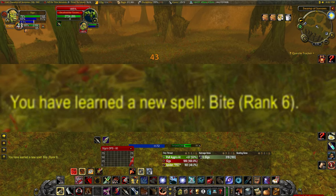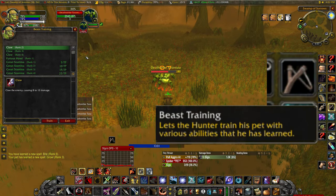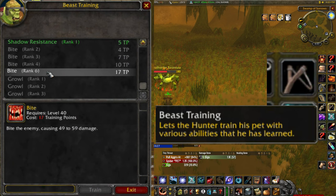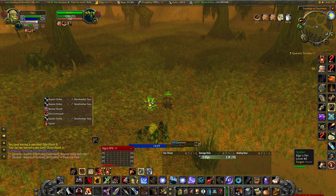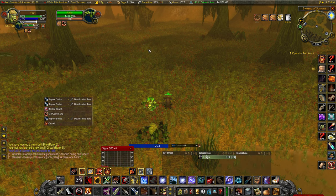After that, you can confirm that you've learned this ability by opening your Beast Training window and ensuring that Bite Rank 6 is listed. Once you're sure that you have learned the ability, we are done with this pet, and you can get rid of it by right-clicking on its nameplate, selecting Abandon, and then clicking OK.